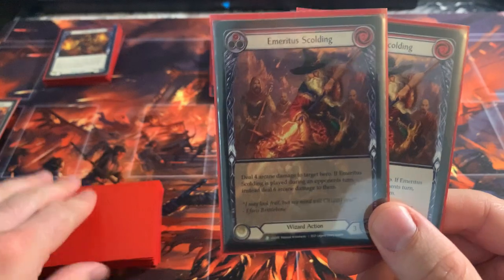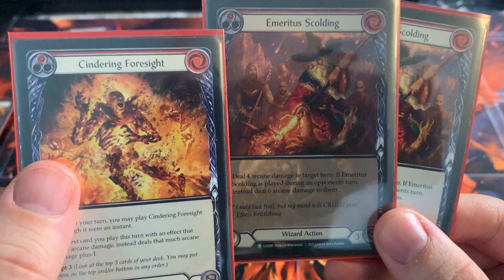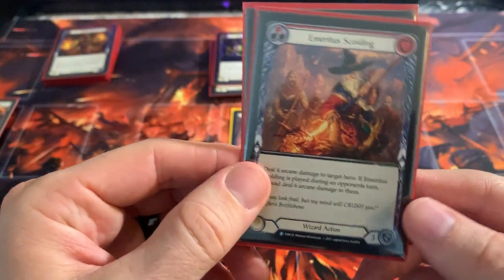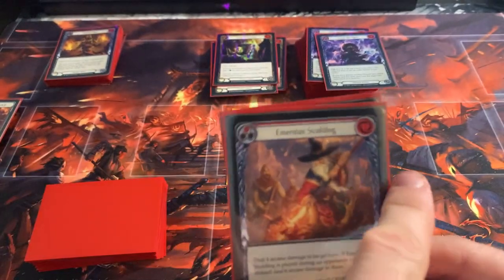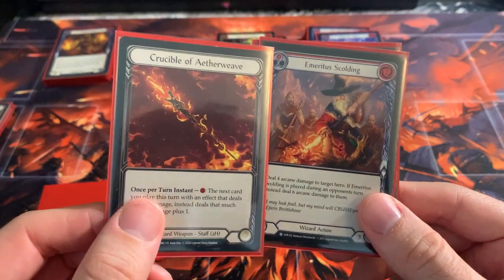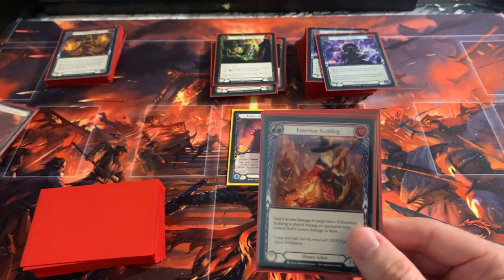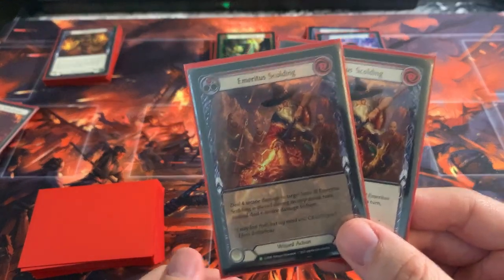Emeritus Scalding is a crazy card to combo with Sindering Foresight. It costs two and deals four damage to the hero, but if it's played on your opponent's turn, instead it deals six. And if you pitch a blue, you have enough resources to Crucible this — so seven. And if you did Sindering Foresight, that's eight Arcane damage at instant speed on your opponent's turn. That can be a sneaky kill sometimes. That's why I like two Emeritus Scalding.